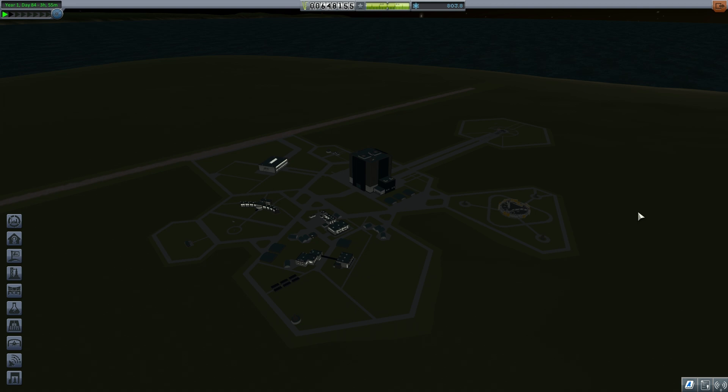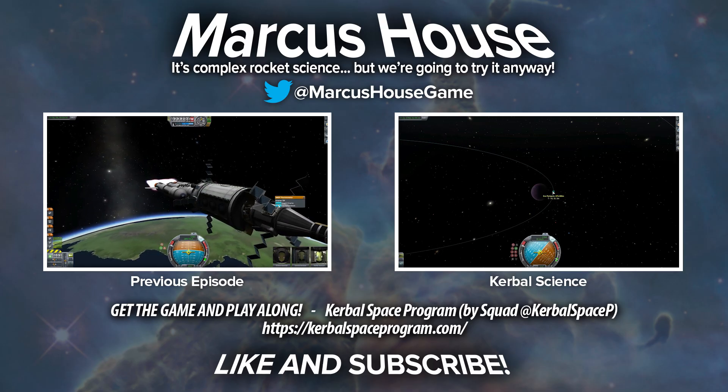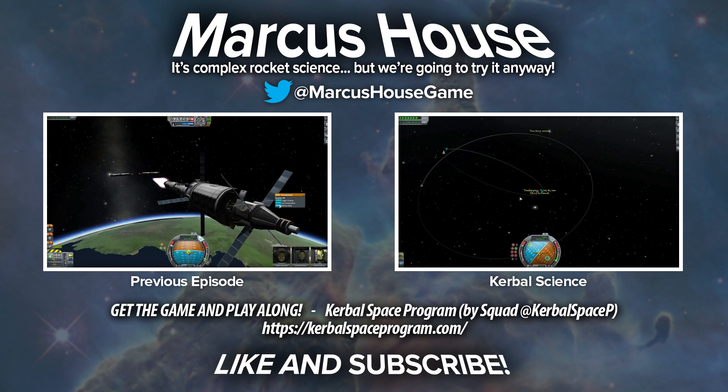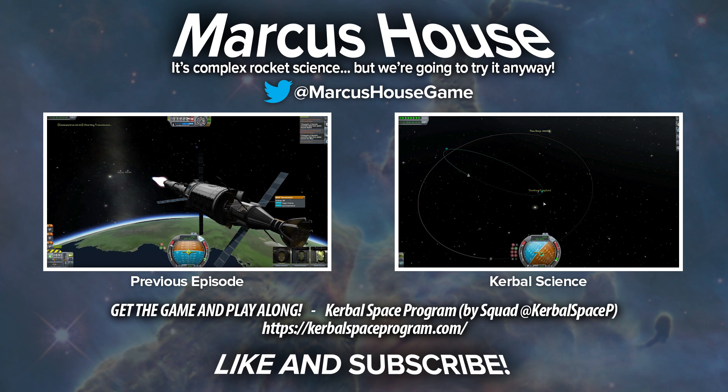The next problem we're going to have is with funds — we want to unlock more of our building tiers so we can research some more awesome parts. I just wanted to thank you all for your support of this channel so far. If you have any questions please put them down in the comments below. Thank you to all those who have subscribed, and for those who haven't, please do subscribe and support the channel. Follow me on Twitter at Marcus House Game and we'll see you in the next video. We'll bring out our solar panels, do a temperature scan, and hit the yellow button to process in the lab — that's 45 science right there. We'll drop this stage of our rocket, log our temperature again and transmit it back. Even though there's no science to transmit, this will still complete our mission.